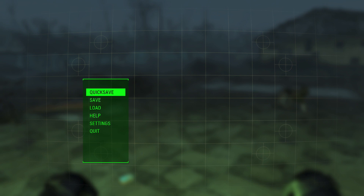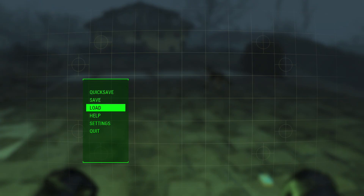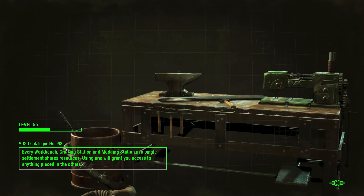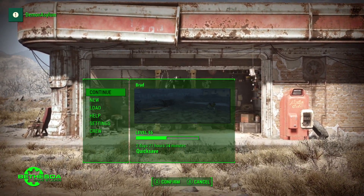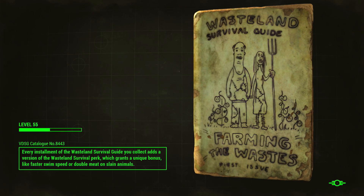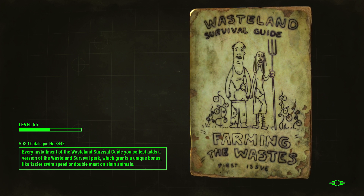Once you have whatever amount duplicated that you want, go to your settings and click on quick save — manually quick save there. Then go back into settings and choose to quit to the main menu. Once you're on the main menu, click on continue and choose that quick save you just manually created. The loading screen will take a second as I am on console, so I will see you guys in just a moment.